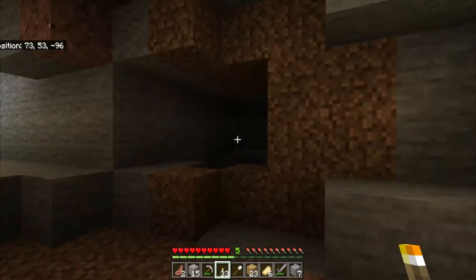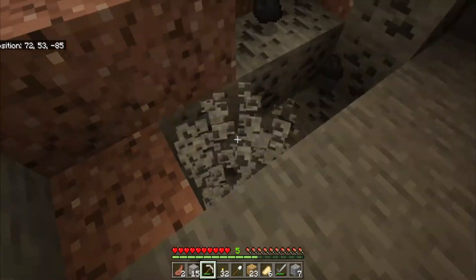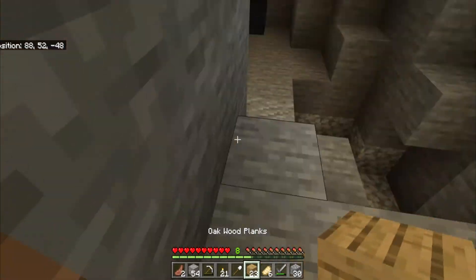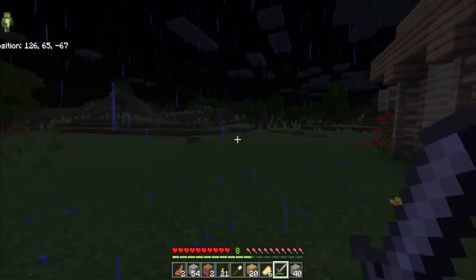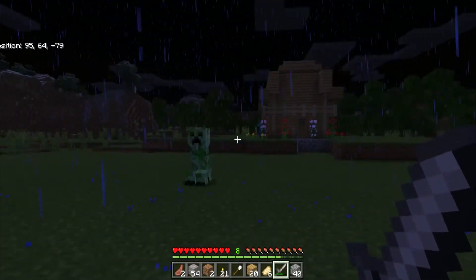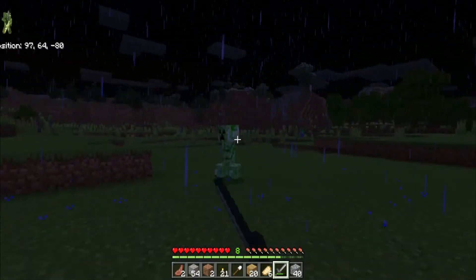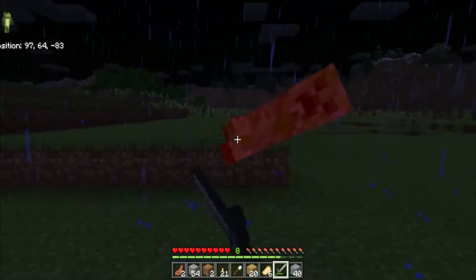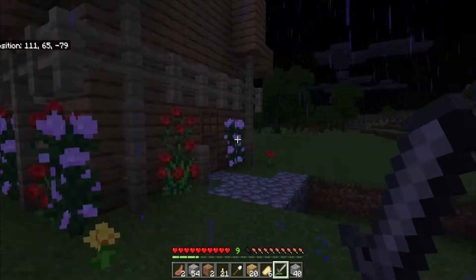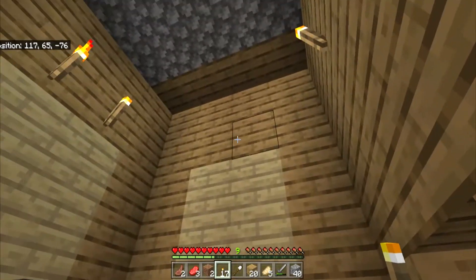Torches keep monsters from spawning so on your way back you don't have to worry about being blown up by creepers. I found all the iron and coal I needed. Back at the house, monsters had spawned — a spider, a creeper, and a zombie. Spider and zombie aren't too much of a threat, but the creeper will explode and can ruin your house, so you have to hit it and run back repeatedly. I made sure the house was lit up so monsters can't spawn inside.